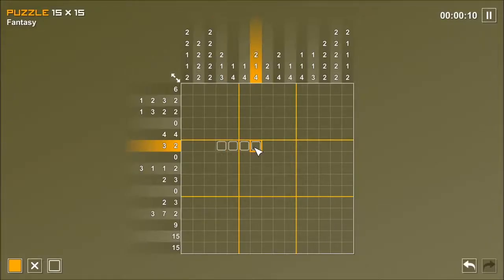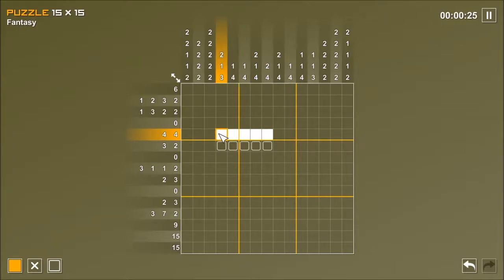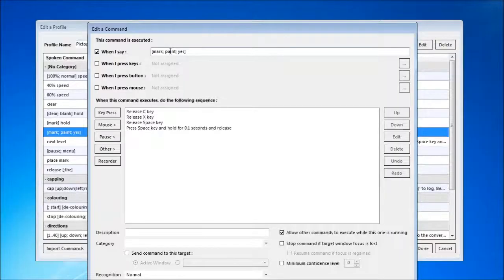It does allow you to use the letter C for what it calls Marks, where you mark an area as hypothetically being part of the pattern, but distinct from the regular colouring. This is to help you with counting squares in rows and columns, hypothesising where things might go. I've not used these, partly because I already used the word Mark in my command for filling in squares, so including these other Marks would lead to confusion.